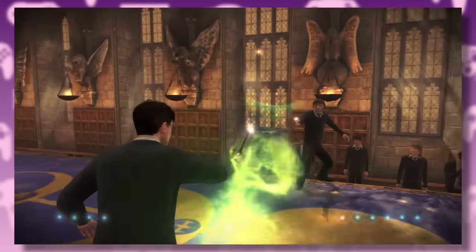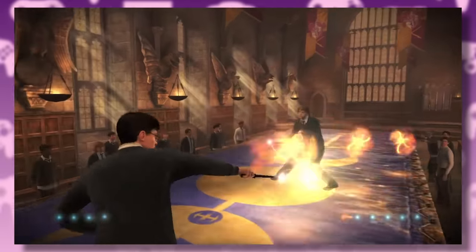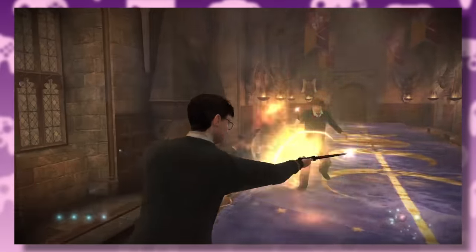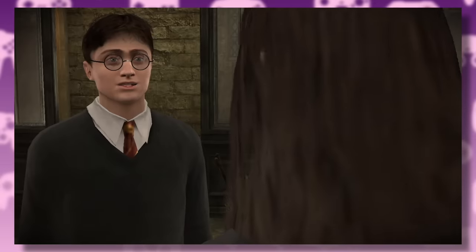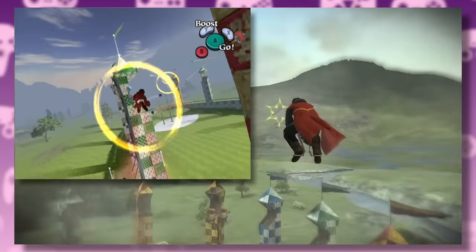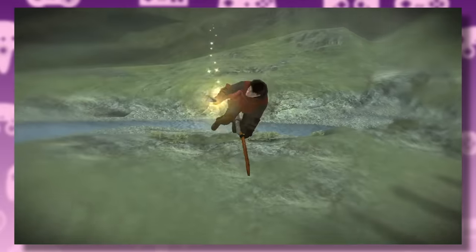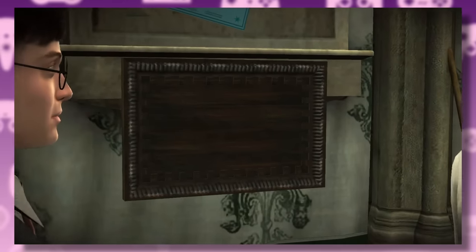The duelling system from Order of the Phoenix also makes a return, and thankfully it's been enhanced. It's a lot more responsive this time and you can actually see how much health you and your opponent have, but it's not the most intricate battle mechanic — most of the time you can just corner your opponent and spam spells like machine gun rounds. The main characters have a pretty good level of detail, but the same can't be said about the NPCs — they gave them really big pupils so they all look like they have shark eyes. Quidditch is pretty simple; it carries on the tradition of flying through circles, but it acts as a nice break between walking and potion mixing.